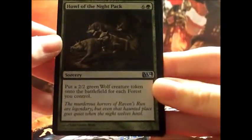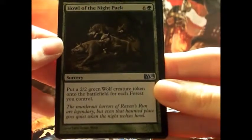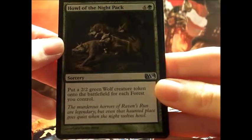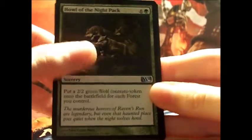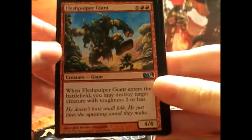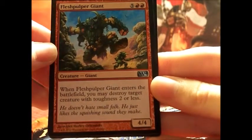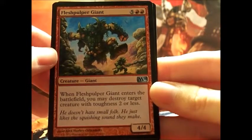Howl of the Night Pack — it's a sorcery that costs seven: six colorless and one green. Put a 2/2 green wolf creature token onto the battlefield for each forest you control. It's a pretty cool card. Flesh Pulper Giant — when Flesh Pulper Giant enters the battlefield, you may destroy target creature with toughness two or less.